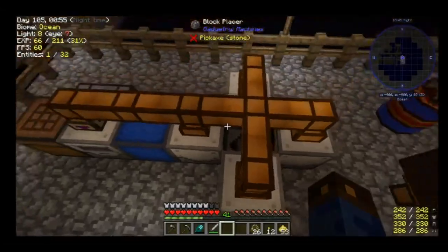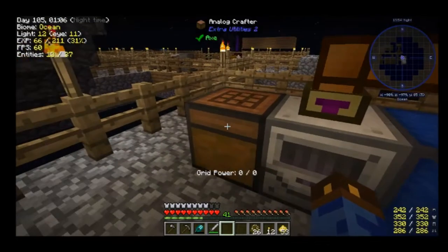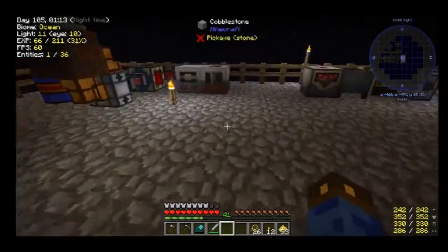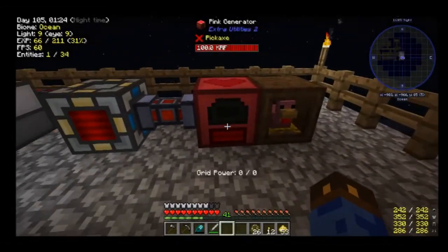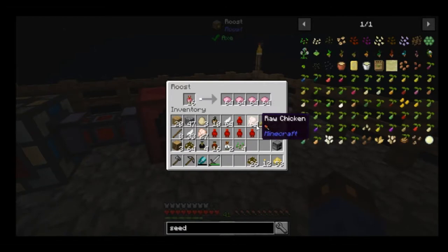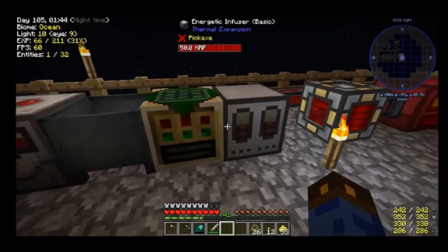Over here: tree fluid extractors, a block placer that needs some logs put into it, a latex processing unit, an infinite water source from pressure pipes, and an analog crafter making bunches of dry rubber that I can throw into the oven to make plastic. In the near future I'm going to be putting in a big pressure pipes tank to try something out. Over here we have a pink generator and my 16 10-10-10 pink dye chickens — they make pink dye, the pink generator burns it, the energy cell stores it and goes through these various machines that I'm not currently using, so it's kind of useless.